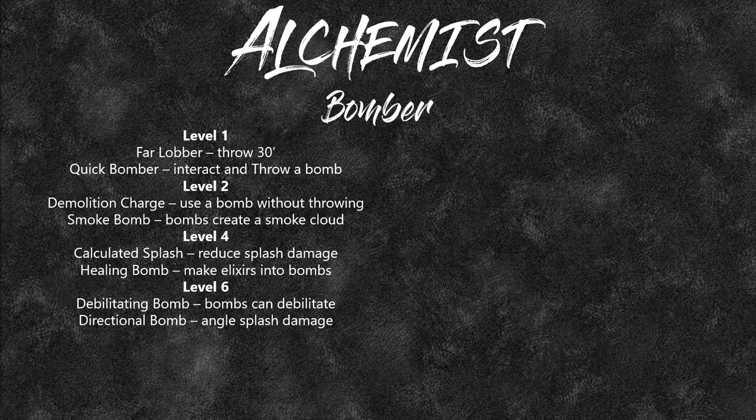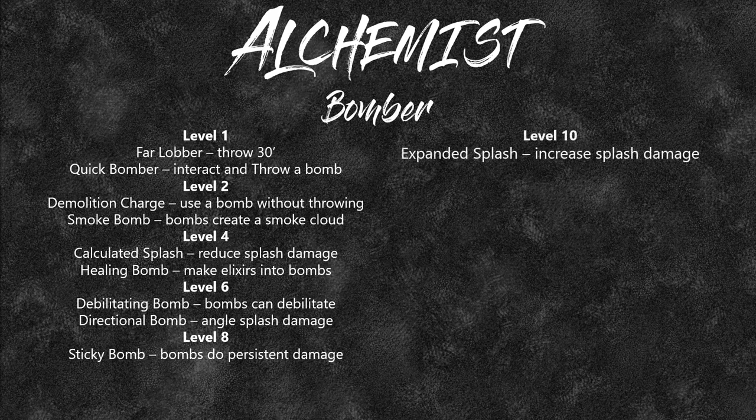You can also angle the splash damage at level 6 — throw a bomb and make it only do splash damage on one side, targeting the enemy and not your allies. Level 8 gives you Sticky Bomb: bombs will now do persistent damage, and if they've already done persistent damage, it doubles it. Level 10 gives Expanded Splash, doubling the splash damage, and Great Debilitating Bomb, upping the number of options you can choose from.